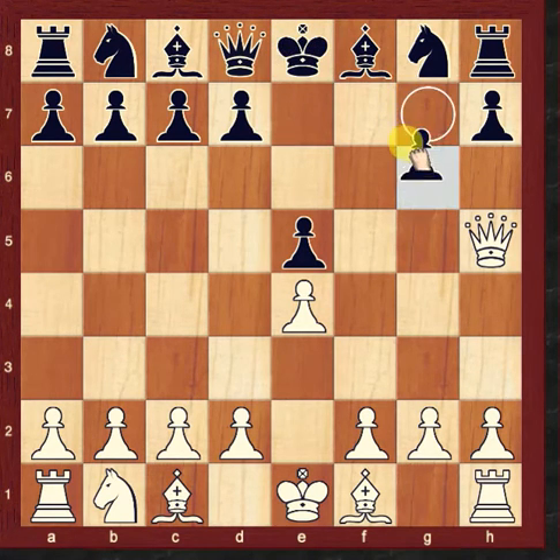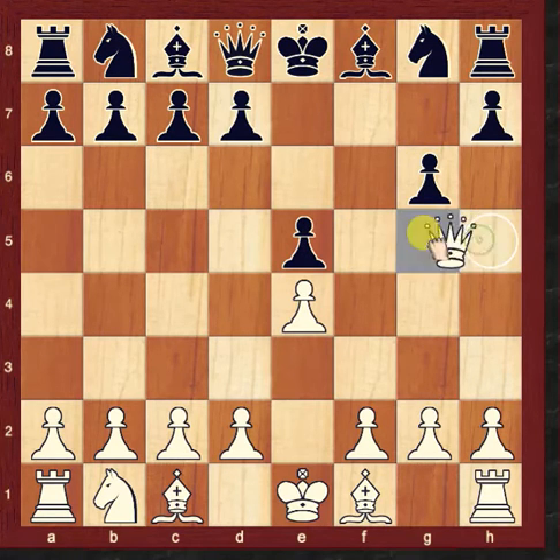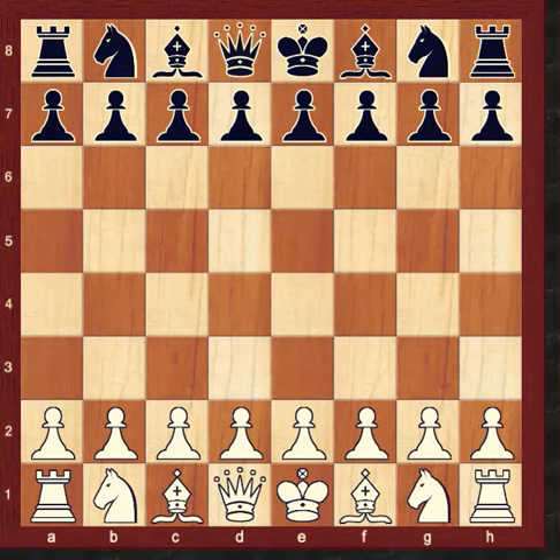If Black plays g6, the Queen will give check and win the rook on h8. So g6 is very bad.